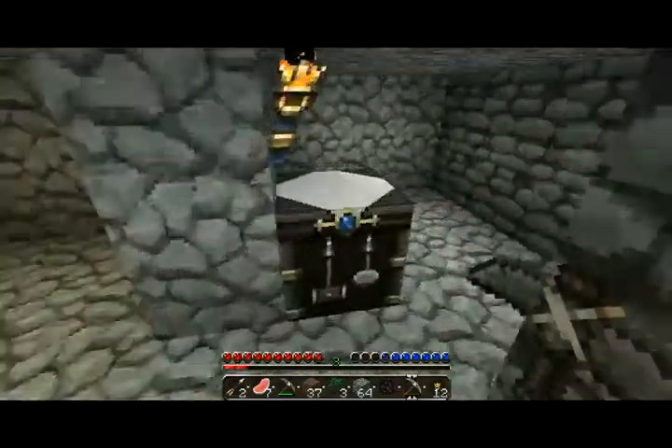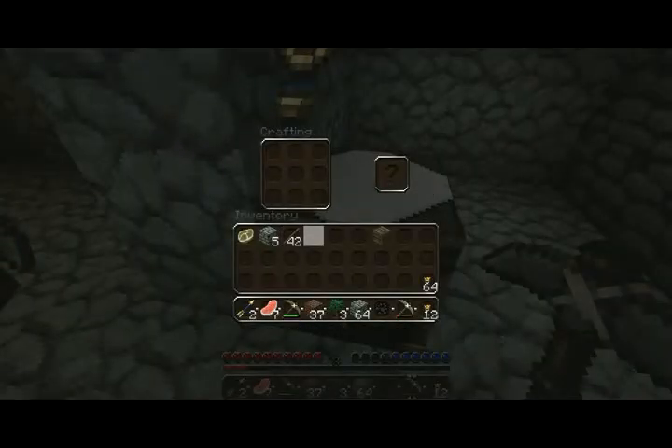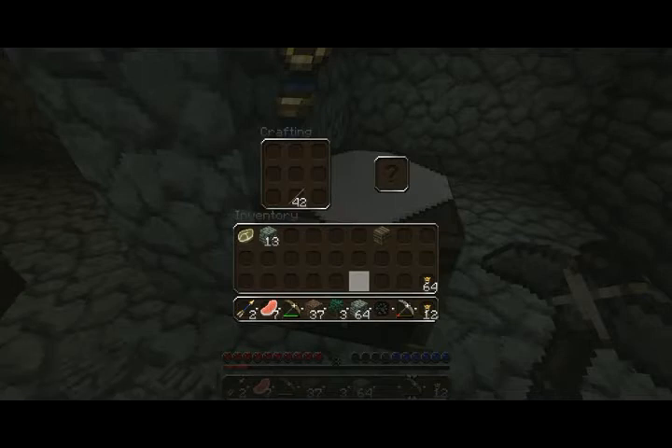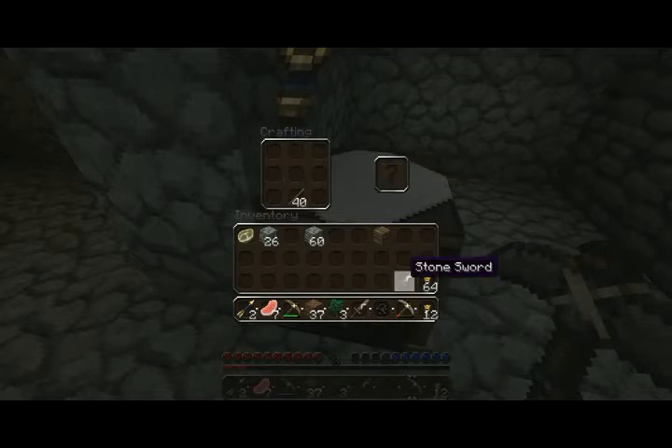If you've got any cobble, throw it to me and I'm going to build us quite a few tools. We've got a load of sticks. So the first thing we want is cobblestone swords — we want two of them. So that's two cobblestone swords, one for me and one for Jake. And that's a sword.